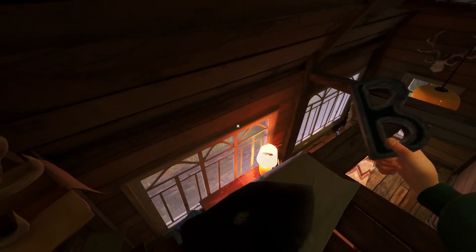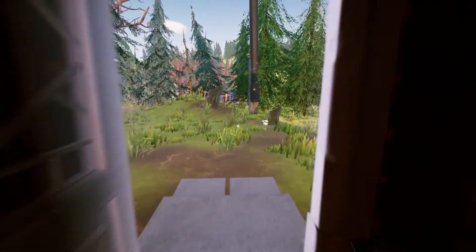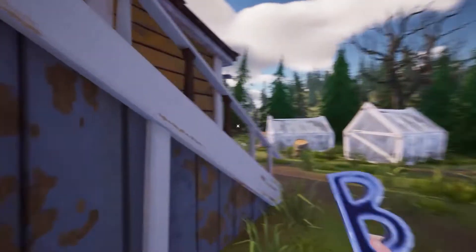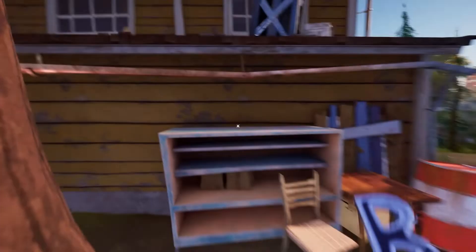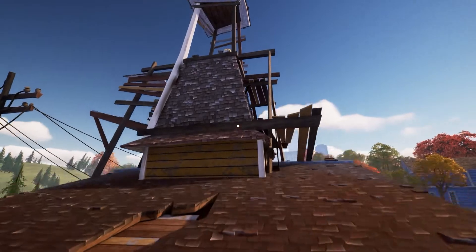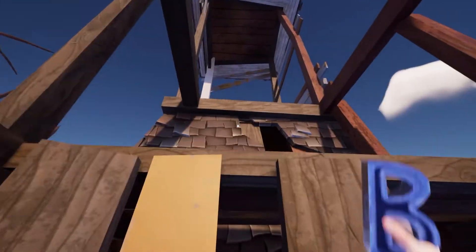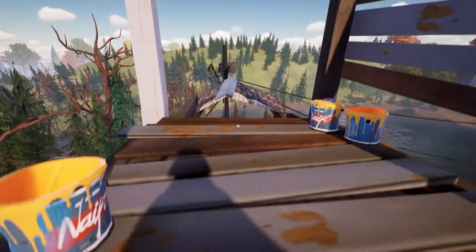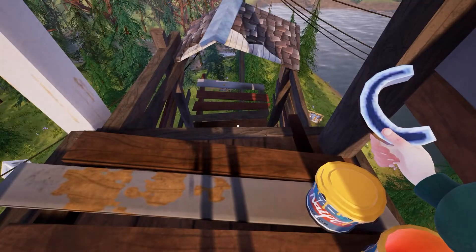We can just keep moving on to the last letter. So we're going to go to the back and we're going to try and head on to the roof. So we're just going to use our parkour skills to get up on here, onto the roof. We're going to go up and try and jump on here like so, right on the top. And here is the letter that we need.